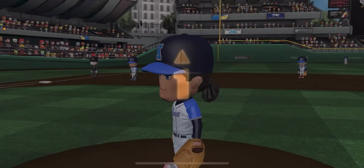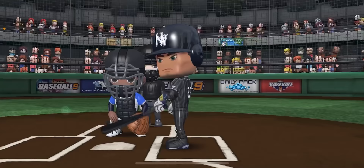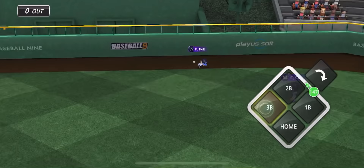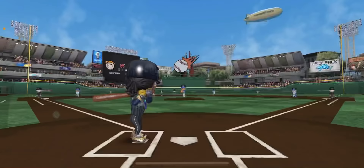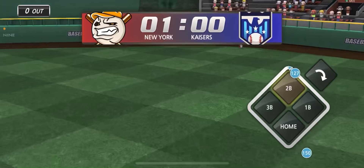Alright, top of the first. We've got Y. Cortez on the mound looking angry for the Kaisers. Here we got Aaron Judge first at bat. First at bat from the Judge and he is on second safely. And Tatis will bring in Aaron Judge for the first RBI of the game.